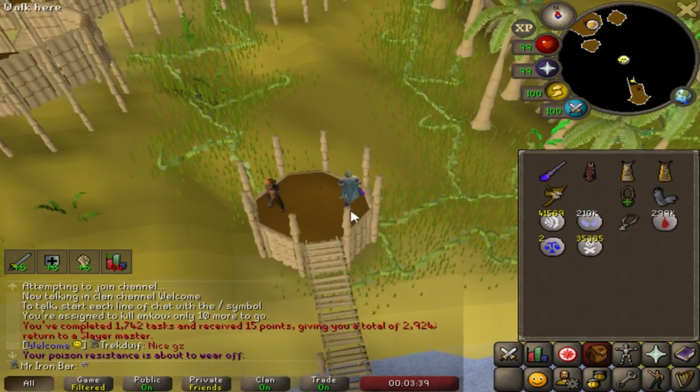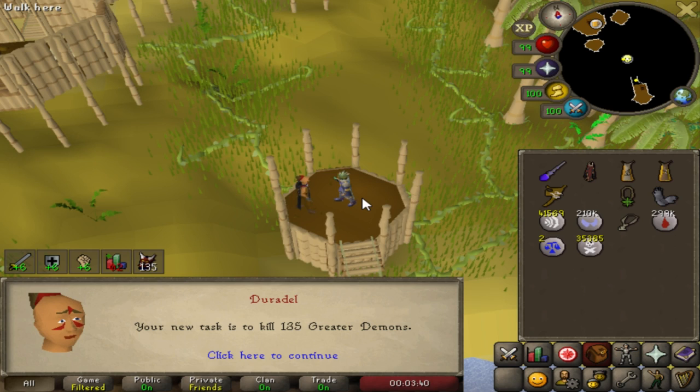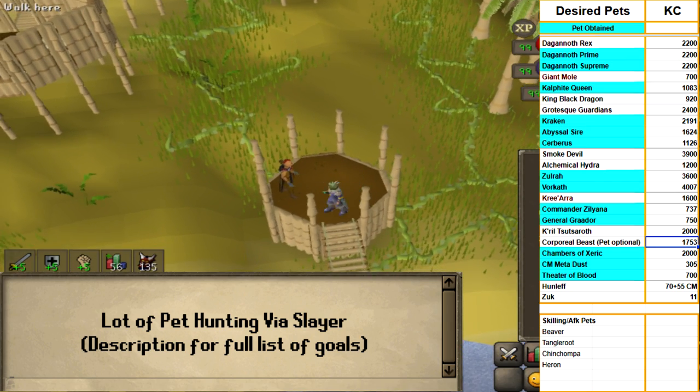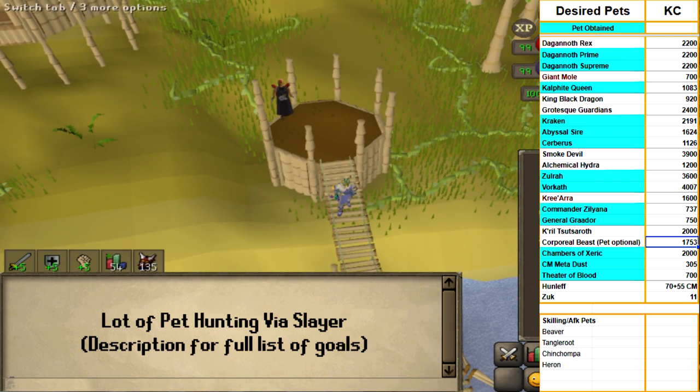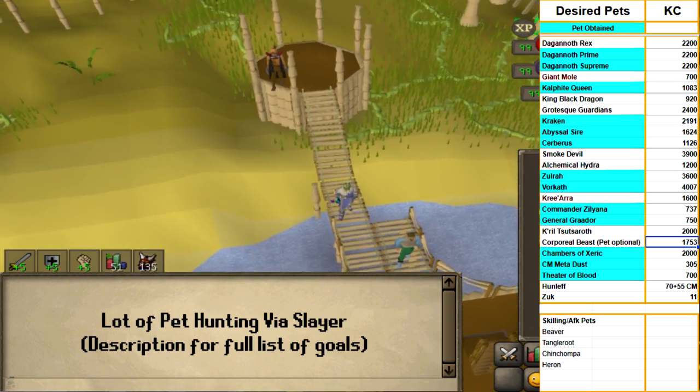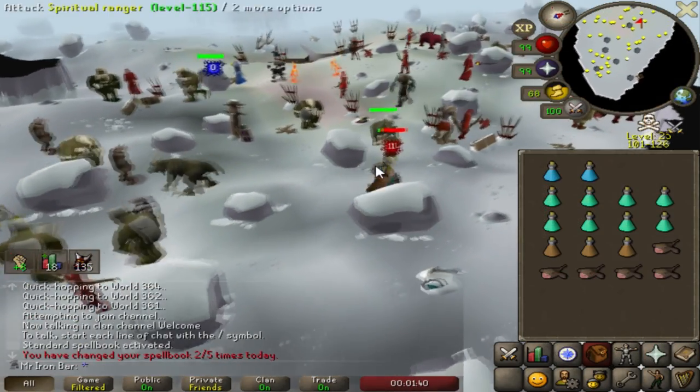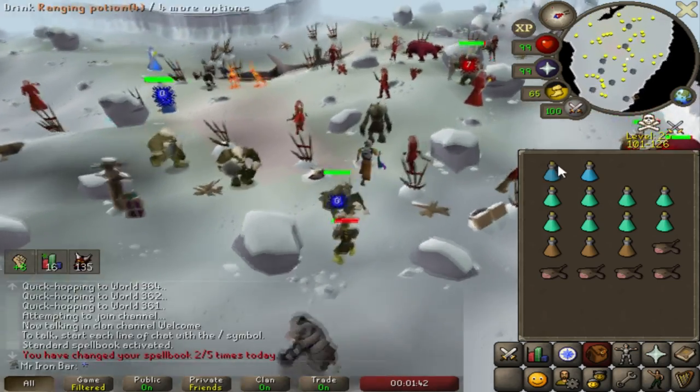Give me a boss task, please. Yes — greater demons. Let's go. Zammy boss! I haven't done that boss in forever. I think I'm at like 2,000 KC. I'm not even halfway to the pet, but something to look forward to. I think it's a good time to start now, honestly. I need a break from the Moss Giant grind.